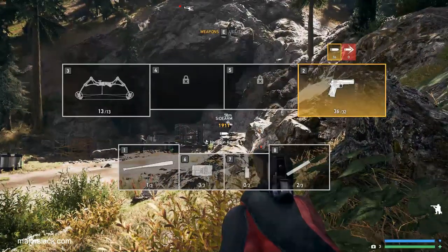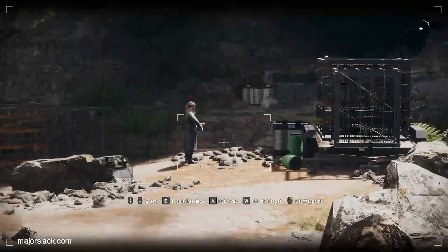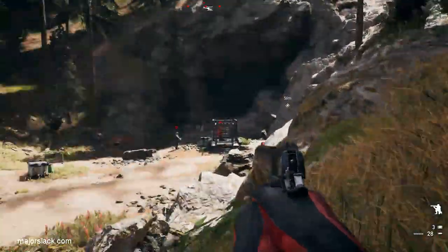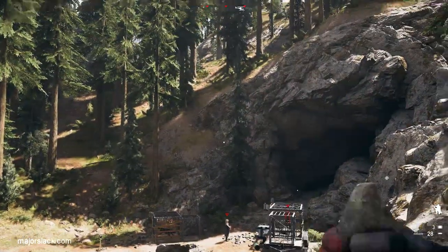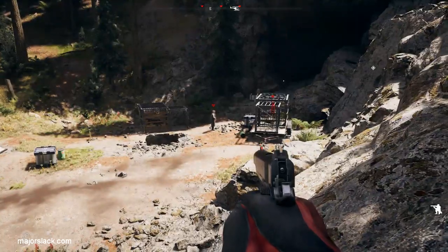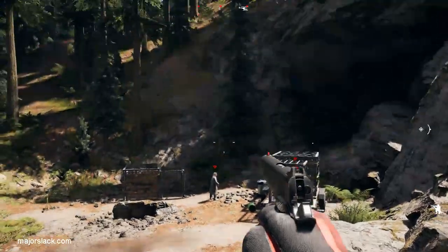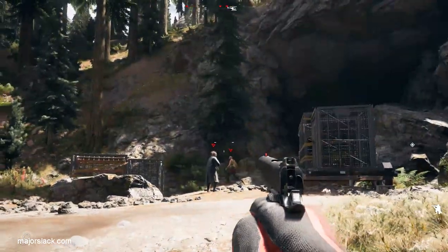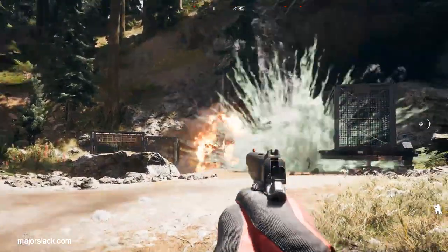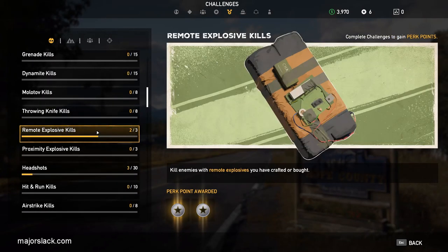For those mathematicians out there — it only takes fourth grade math — some of you may be wondering: 10 secret stashes times 3 points per stash is only 30 perk points, not 42. We're going to get the extra perk points by completing challenges. Here I want to throw a rock over the head of these guys to distract them, get them grouped together, then throw a remote explosive and introduce them to the big bang theory. We get two remote explosive kills.